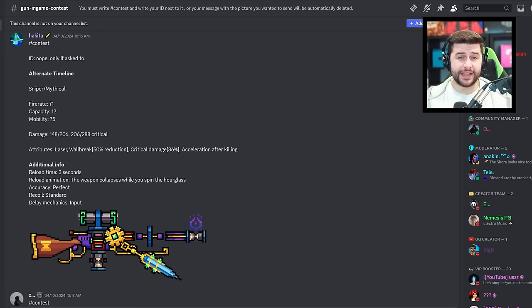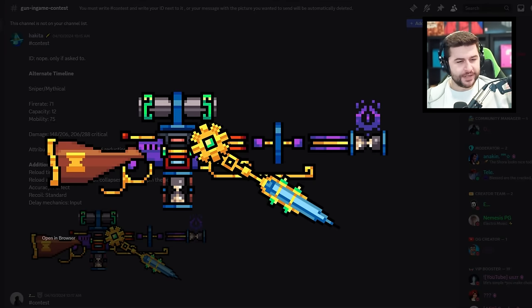The next design I really liked was by Hakita. They're not willing to share their ID — very smart. The weapon is called 'Alternate Timeline.' It would have laser, wall break, critical damage, and acceleration after getting a kill. I really love the details behind the reload animation, because the weapon itself is an hourglass — you can see it on the back, the barrel, and as the magazine. When you reload, you flip it upside down, all the grains start going through the small hole. I like that so much — a really creative design.